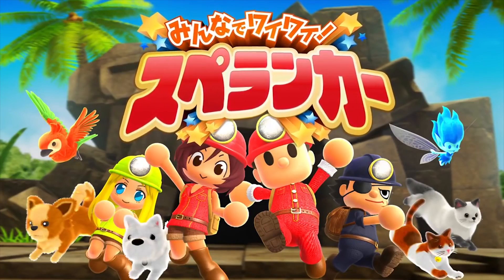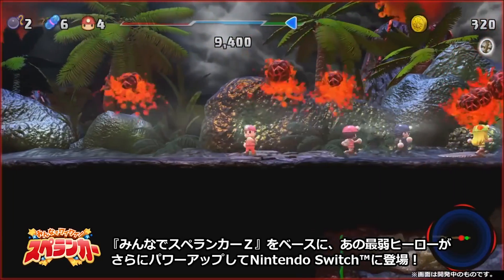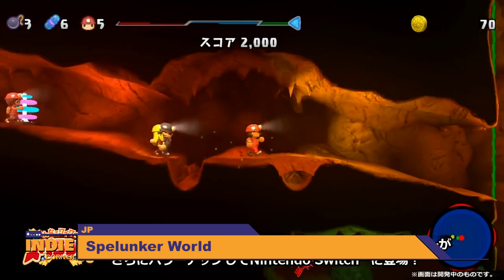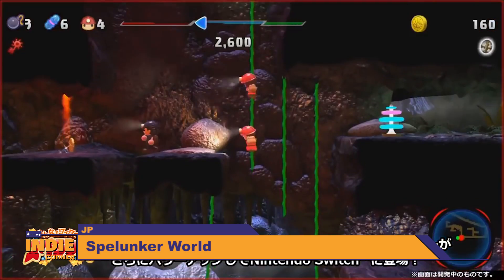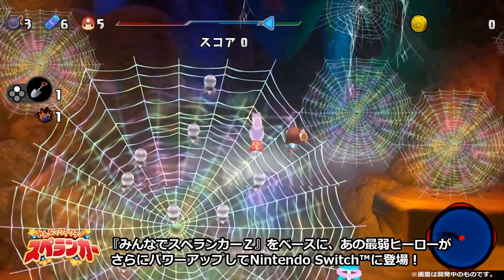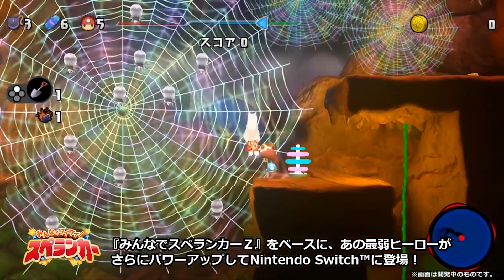And now onto our non-indie eShop exclusives. In Japan, we have Square Enix's Spelunker World. The game is a side-scrolling action game that you can play online with up to six people. It's a pretty straightforward game, but there's also an aspect of customization where players can collect different gear to customize their characters.